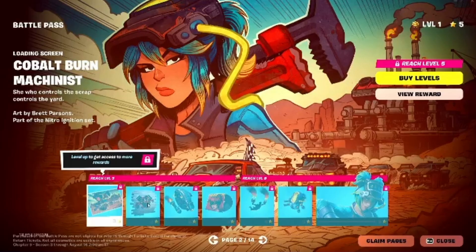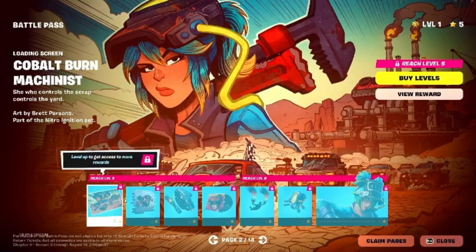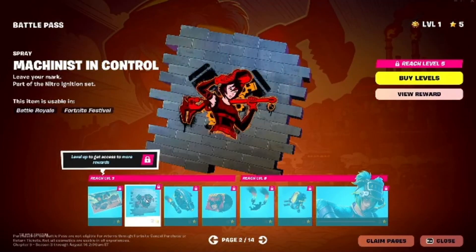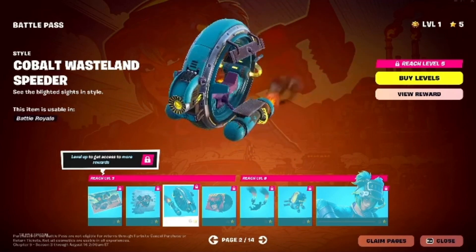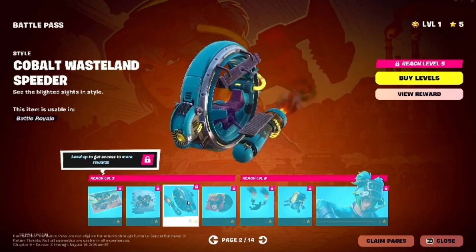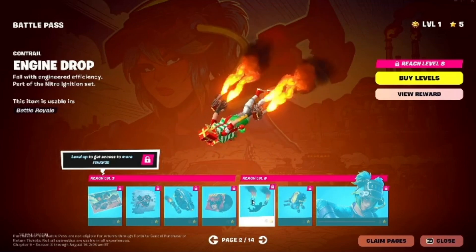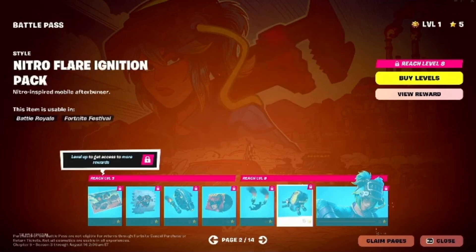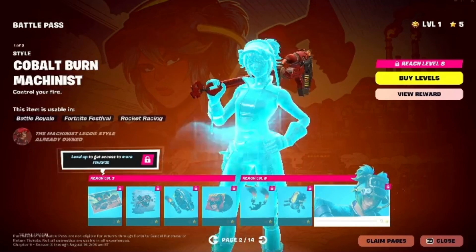Second page, which has these poster things that we don't really like. Then we have this other thing that we also don't like. Alright, this one looks cool — I like this one. This is a Glider apparently. We got some music here, some more Contrail in the game, and we got another Back Bling. And then this is the second skin.